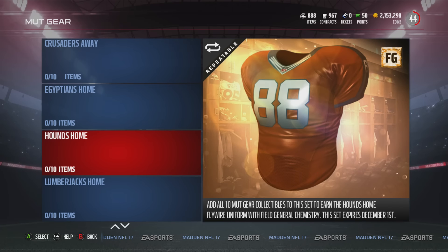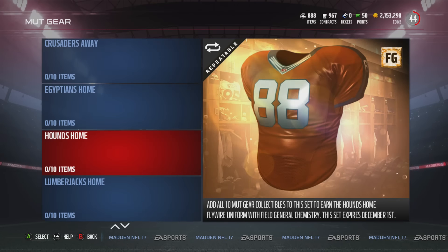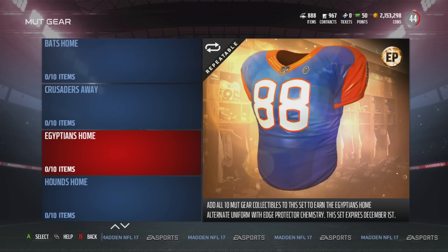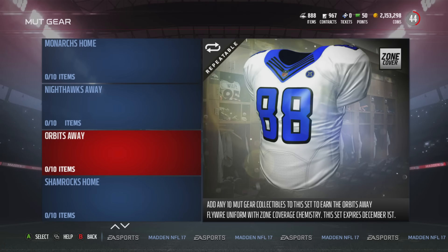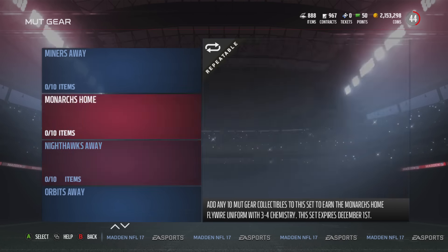I'm hoping to get that chemistry collectible soon because I'm doing chemistry team builds and need to knock some of these out. That's how you can make some coins — quick video for you guys. I'll see you later tonight with either a live stream or the Broncos 4-3 chemistry team build. Let me know what you want to watch. Make your coins, do these sets, sell your cards, repeat the process, and stack those coins.